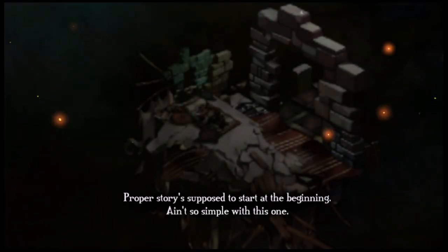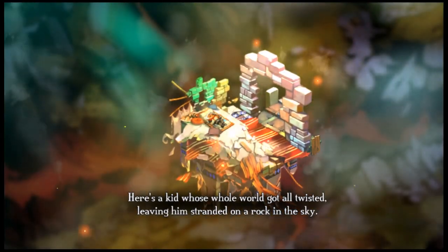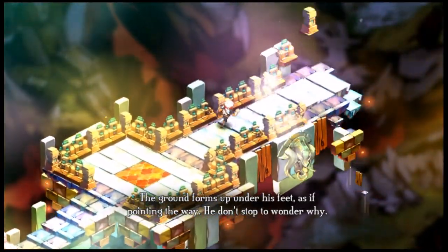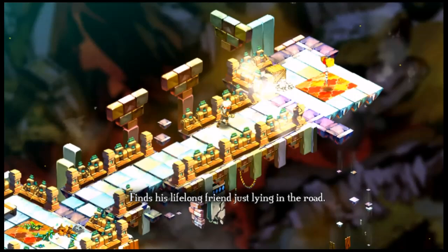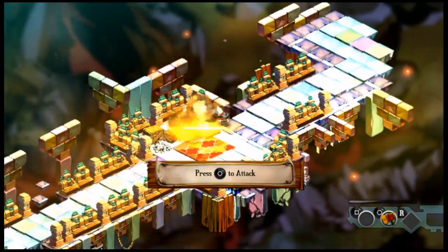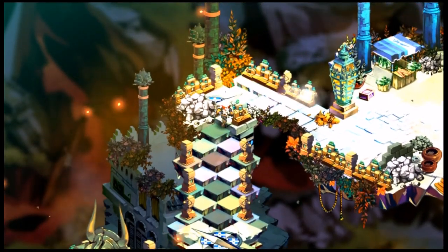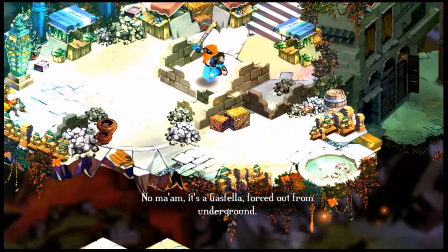The story of Bastion revolves around a young man named The Kid, who was out on patrol working for a secluded city up high in the sky, when the ground beneath him literally crumbled away and he fell unconscious. This was during an apocalyptic event known as the Calamity. After he comes to, he heads towards the Bastion, which is supposed to be a safe haven and sanctuary for the city folks in times of strife. Once he gets there, he finds the Bastion in ruin with only a single survivor. Realizing that restoring the Bastion can essentially undo what the Calamity did, he sets out on a journey to collect energy cores to power the Bastion and undo the apocalyptic event.